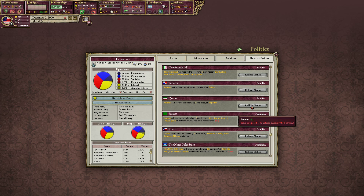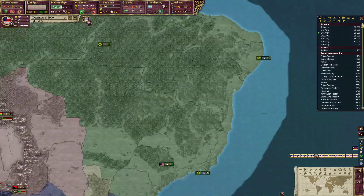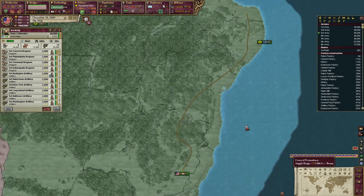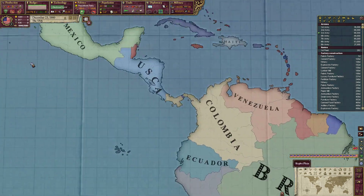I wonder if it does make sense to release nations to just lower infamy and allow us to go attack — we can release Quebec. I'm going to try it just so that we can go to war with Ethiopia. But I want to see: will they eventually rejoin the nation or will they just always stay independent? That's something I'm quite curious about.